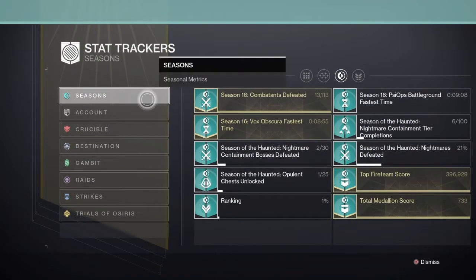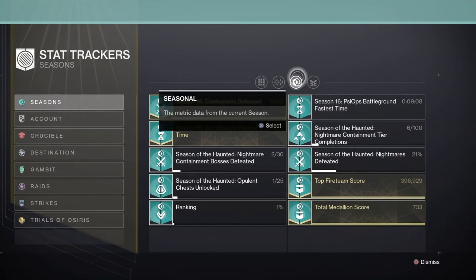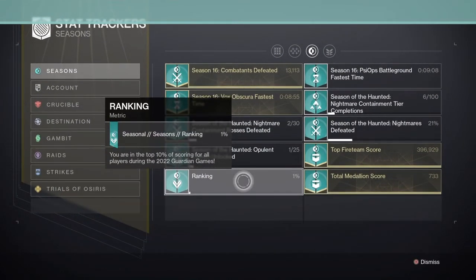You have to go to Seasons, and the third dot over to the right, Seasonal, and you'll find the ranking. For me, I got 1%.